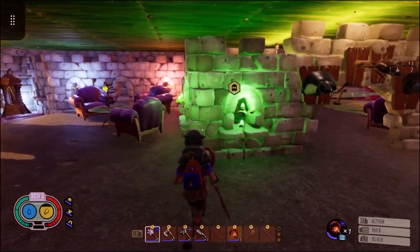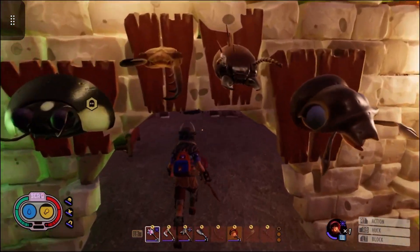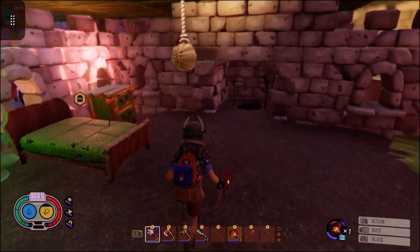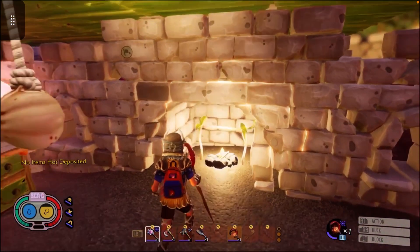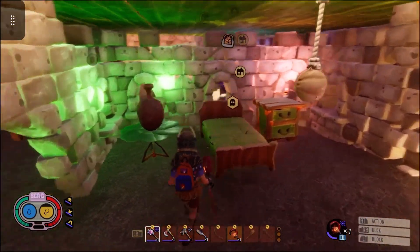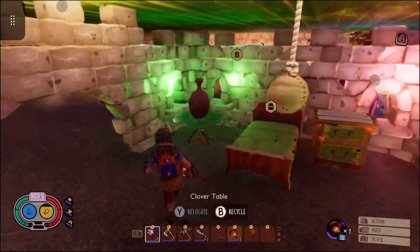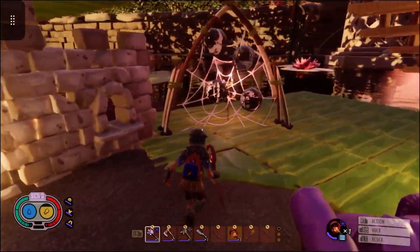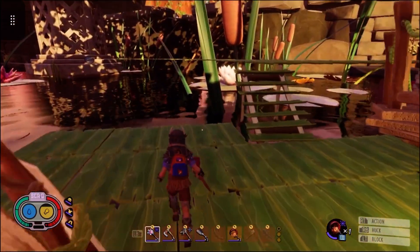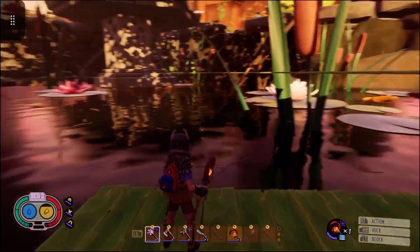I don't really play in big groups. I don't really need a big base — just a little one-bedroom if you will. Let me turn on this fireplace here. Got a fireplace built into the bedroom — that's kind of cool. Got the bed, a little night table, a little sitting area, and a little dew collector so I can wake up and get some water in the morning. A little back porch area looking over the pond.